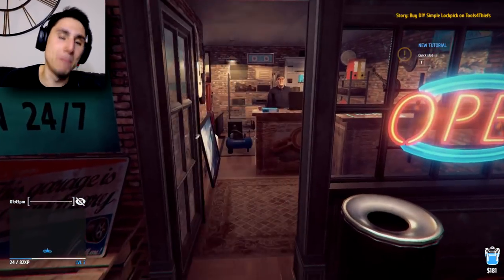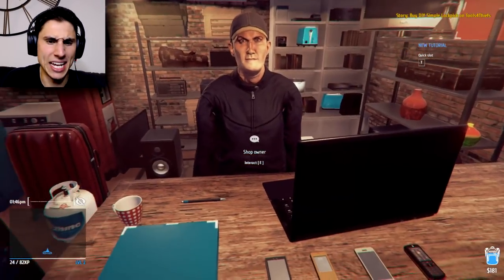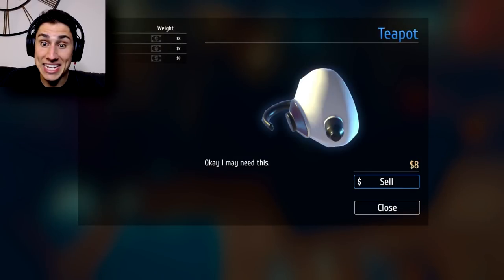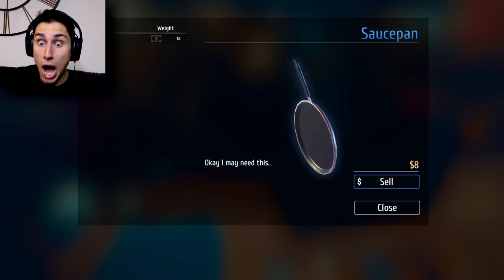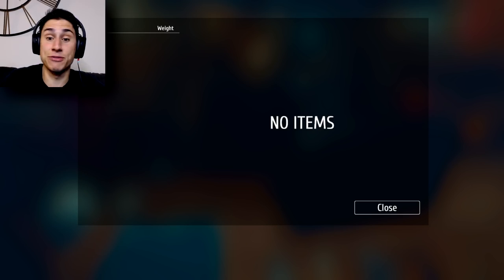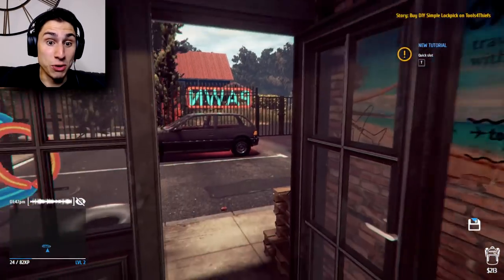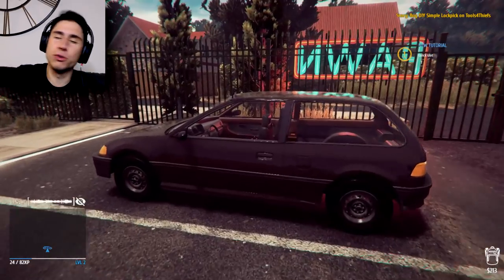So we're actually gonna sell this, then we're gonna go back to our hideout and get the DIY lockpicking set. We're going to sell this - eight dollars, not bad. The tea kettle's eight bucks, and the pot was eight bucks. We made 8, 16, 24, 32 dollars, and we stole 15 bucks - so 47 dollars total. We're gonna go back to our hideout now and learn how to pick a lock.